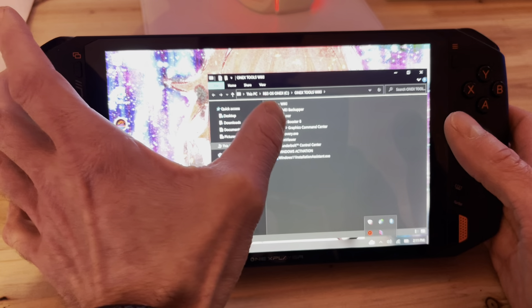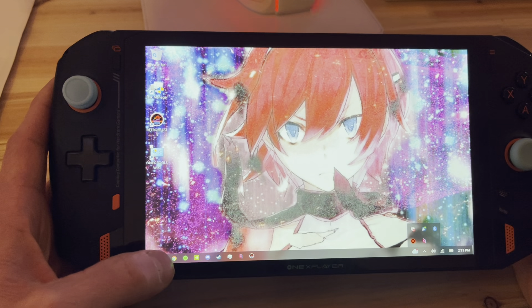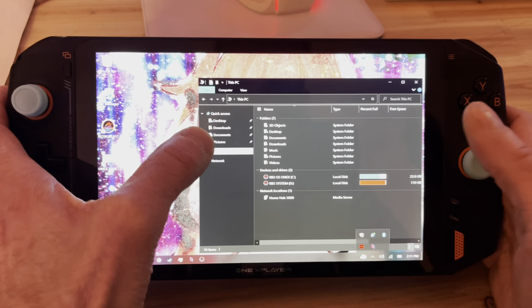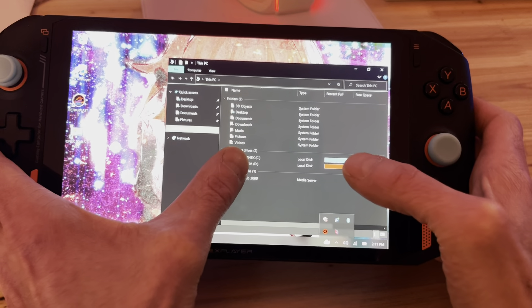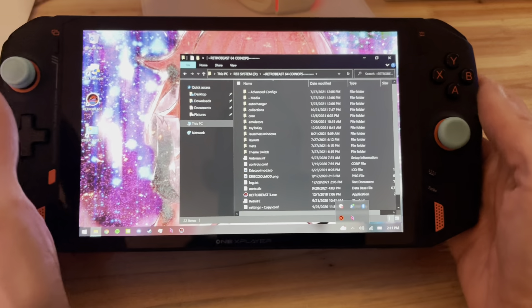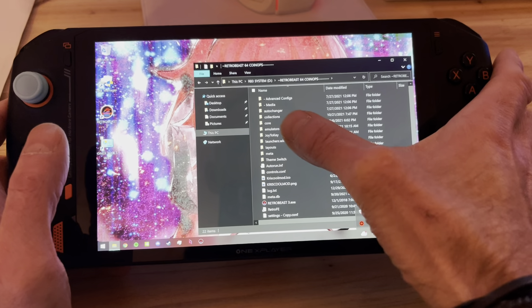Now, to update your emulator, it's very easy. If you want to do it every month, that's fine — that's what I'm providing to you every month, but now it's not going to be available. You go to the D drive, go to Retro Beast, double click it. You can use your mouse from the bottom if you want. Go to the Emulator folder. It's very simple.